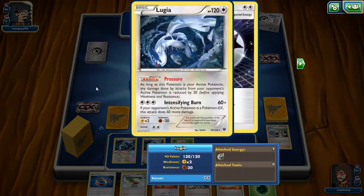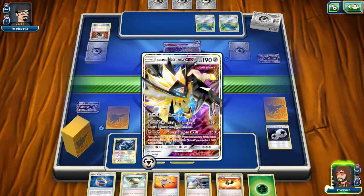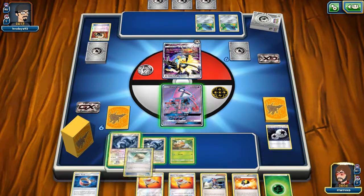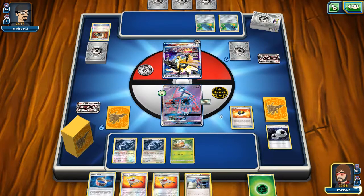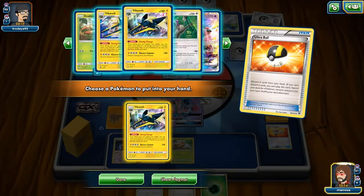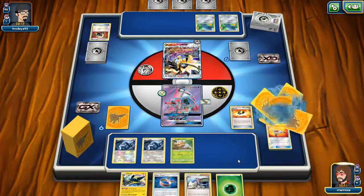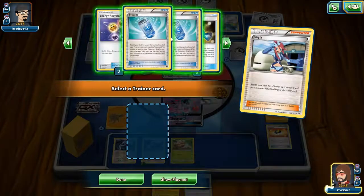Obviously, we're not going to be using Intensifying Burn unless necessary. We are playing against a Dusk Mane Necrozma. Now, we do indeed have a turn two Vika Vault here. We're going to go for the Ultra Ball. I'm just going to get rid of both Rescue Stretches here, don't need them right now. And then I'm going to Skylar for Rare Candy. I think I have to hit the Intensifying Burn, which is fine.